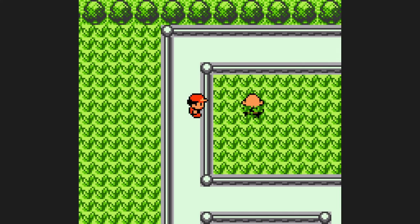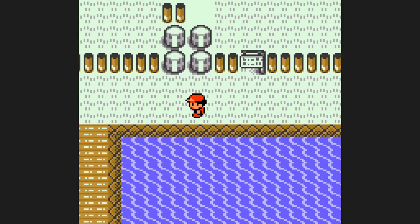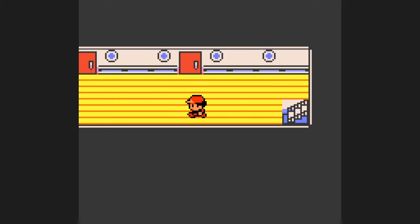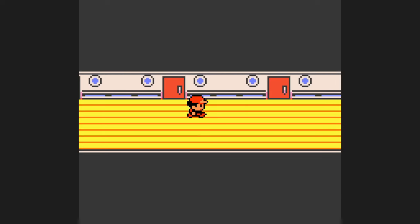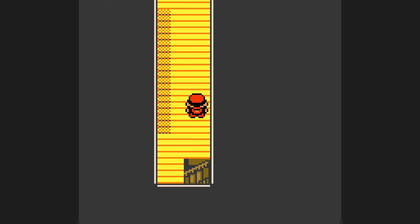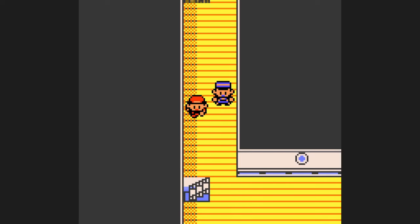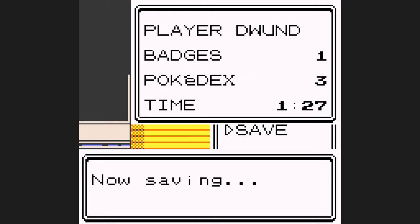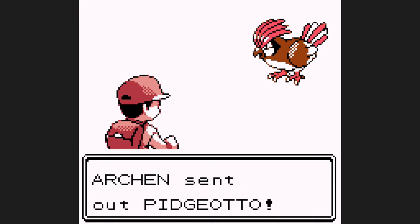Before heading to the S.S. Anne, I decide to do some extra training east of Vermillion City on Route 11. One thing to keep in mind is that we still have to battle Misty — we can't enter Surge's gym without her badge — and Starmie can probably still one-shot us with a crit Bubble Beam. Aerodactyl can't learn Body Slam, but there's the TM for Rest on the S.S. Anne I can pick up. It's not going to get added onto my moveset right away, but it's going to get some use sooner rather than later — right around the mid-game, actually.